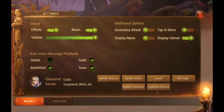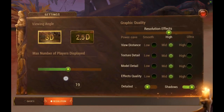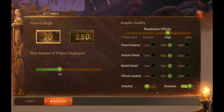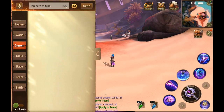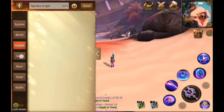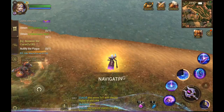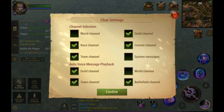Here's your settings tab with basic options. If you go to the resolution option, you can change the number of players displayed, change your quality, and adjust other options. Down here is your chat box — clicking it brings it up with channels including system, world, current, guild, race, team, and battle for PvP. If you want to mute certain channels, click here and select which ones to mute.